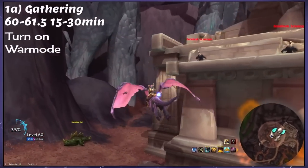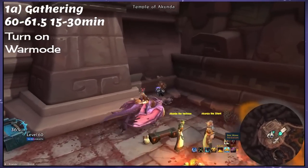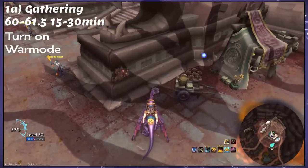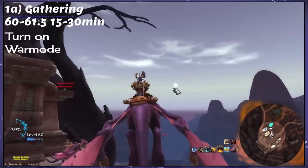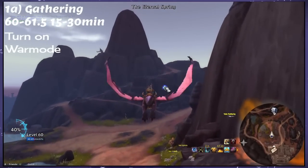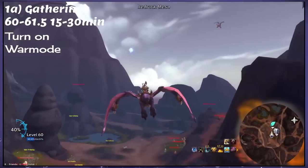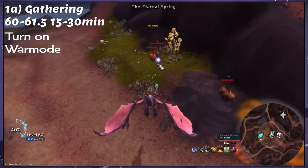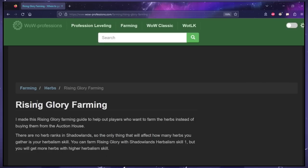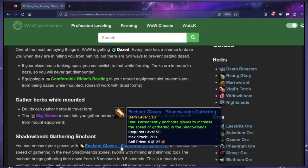Option 1: Gathering — Herbalism and/or Mining in Battle for Azeroth, Shadowlands, or Dragonflight zones. Having one or both of these gathering professions is the best option because it's the easiest, fastest, and won't cost too much. Plus, gathering professions are continually useful throughout the rest of the route as extra XP. You'll want flying unlocked; if you don't have it, skip to option 3 or 4. This is also best done with full rested XP. For farming routes, I recommend wowprofessions.com, linked in the description. If you come across any treasures while farming in BFA or Shadowlands, they have a chance to give XP, so grab them.